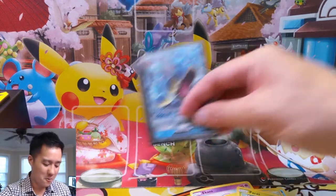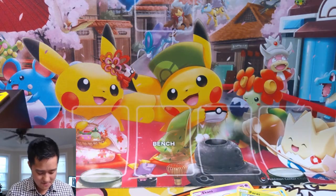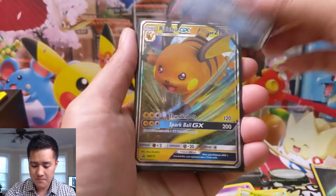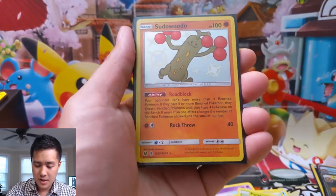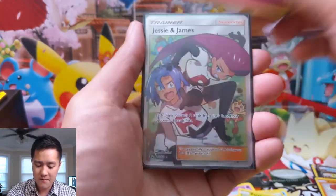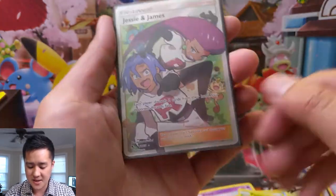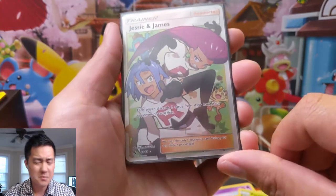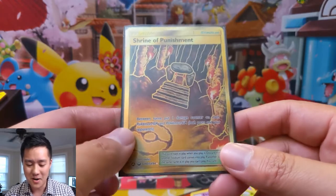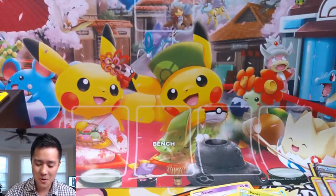Let's recap this opening — very successful in my book. We got a three-of-each hitter in the metal energy. Gary, Raichu, Pickle Rick Sudowoodo, a Ralts — very nice, one of my favorites — Jesse and James, best art in the set maybe, probably. And then boom! Shrine of Punishment. This card is so good.